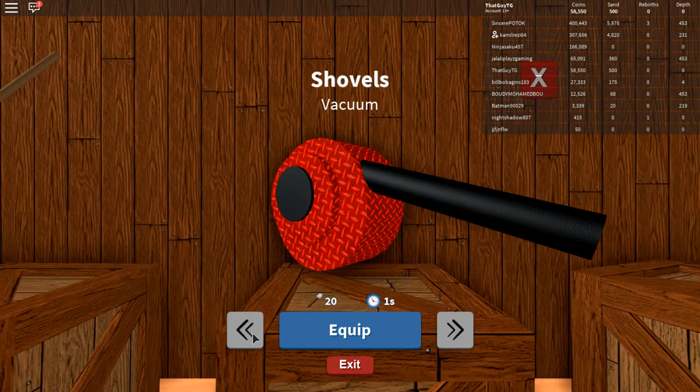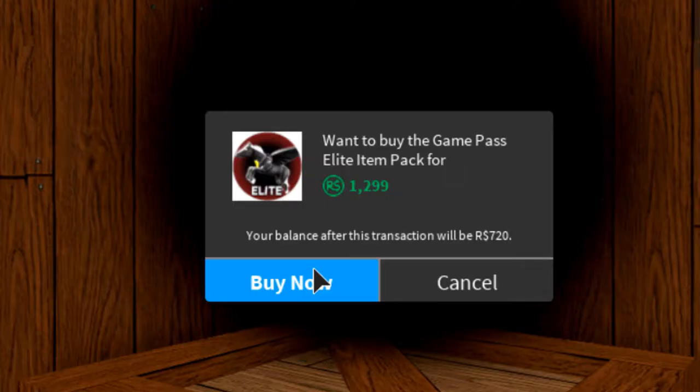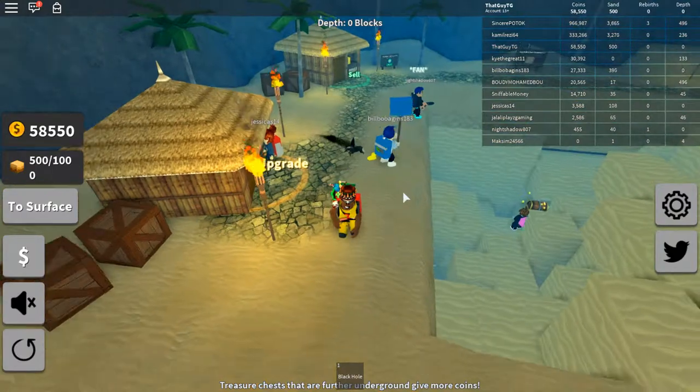Let's go ahead and buy the Black Hole game pass. It's 1,299 Robux - I should have enough in my account. The balance after this will be 720 Robux. We're going to go ahead and cop the game pass. Awesome, we now have the Black Hole!